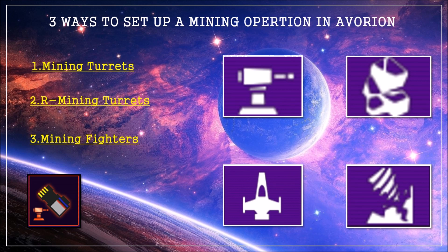There are three ways to set up a mining operation in Avorion that we're going to cover in this video. The first one is using mining turrets, the second way is to use R mining turrets, and the third option is using mining fighters.